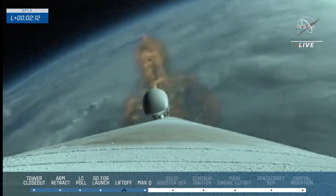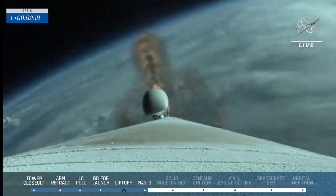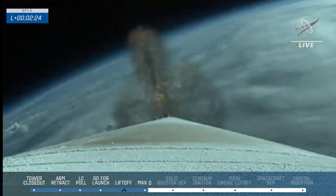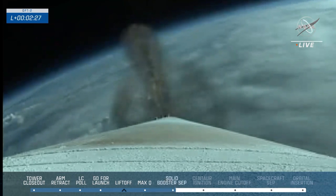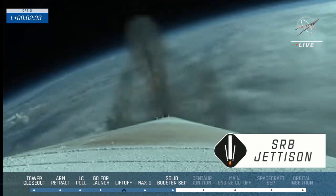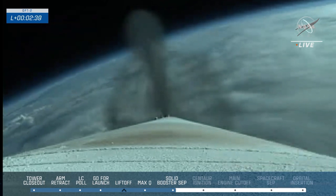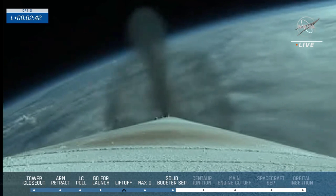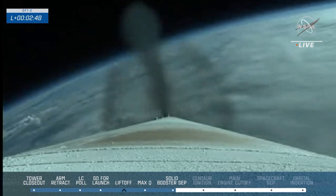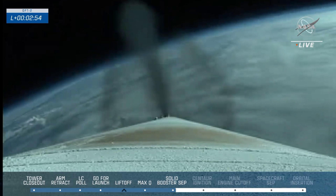Atlas V now weighs just one half of what it did at launch, burning propellant at a rate of 2,800 pounds per second. We have indication of SRB jettison. Atlas continues to ascend using solely the RD-180 engine — that's about 850,000 pounds of thrust at sea level. RD-180 is throttling down slightly as expected; engine response looks good. Teams on the ground confirming Starliner has a good trajectory.